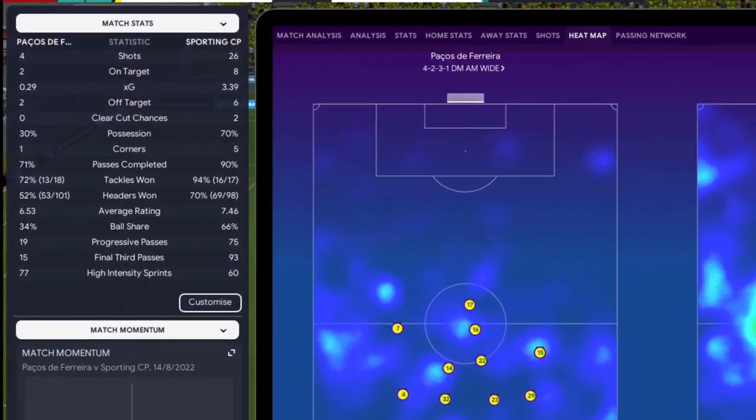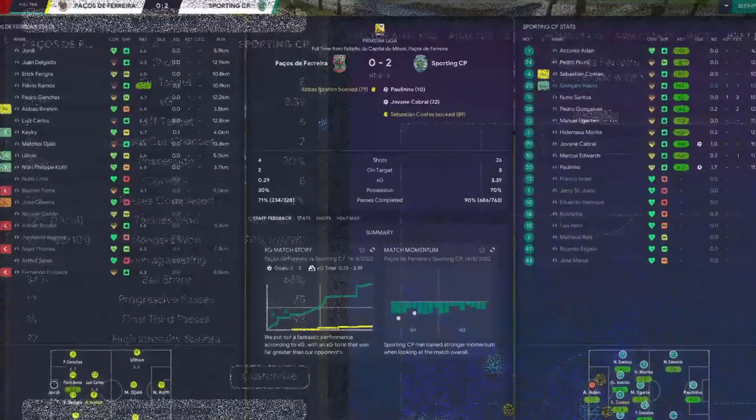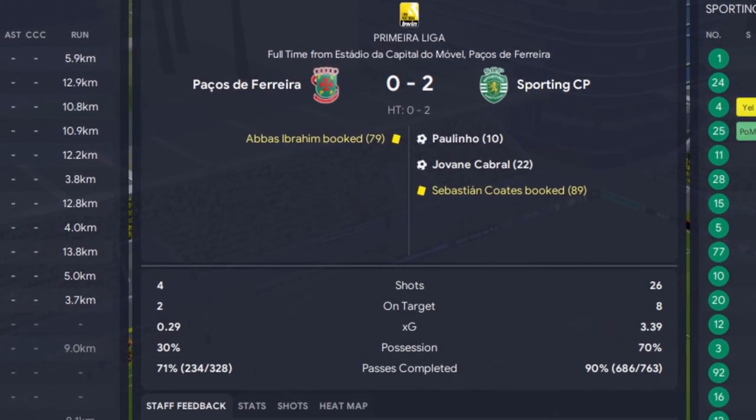Just nearing 90 minutes now. Looking at the match stats: 26 shots, 8 on target, XG of 3.39, possession 70%, ball share 66%, passes completed 90%. The final third passes are 93 - good to see - and progressive passes of 75. At full time, passes completed 90%, so 686 out of 763. I'd like that a little bit higher, but so far so good. I'm really happy with version 2 - I might stick with it, but I want to try one more version just with a couple of tweaks out of curiosity.